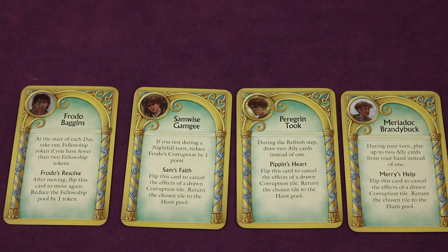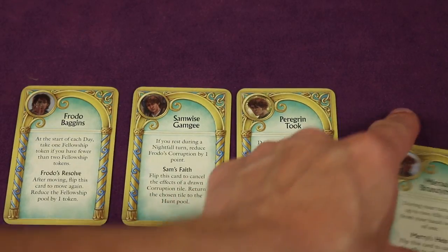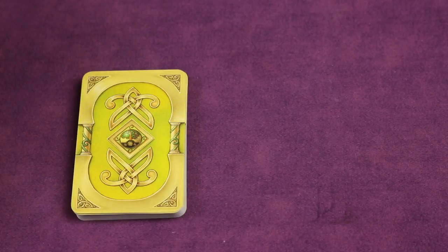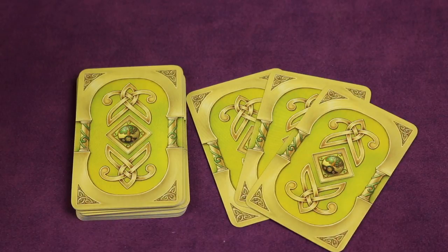Find the company cards. Take the one that says Strider and remove it — that's only used in part two. Keep the one ending in Brandy Buck off to the side, and place the remaining ones in front of you. Next, locate the ally decks — there's a green one and an orange one. Remove the orange one, as it's only used in part two. Shuffle the green deck and draw three cards for your starting hand of ally cards.